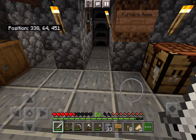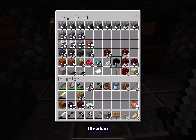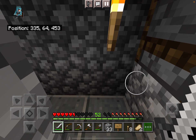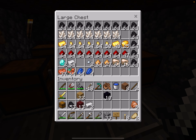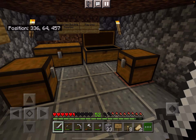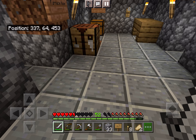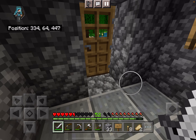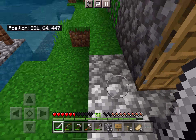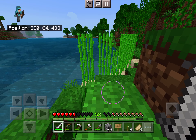I'll take care of polished andesite later. So we need the obsidian, my last two diamonds, and a book. To get a book we're just gonna go over here to the sugarcane farms, which are over here, and have been flourishing well.